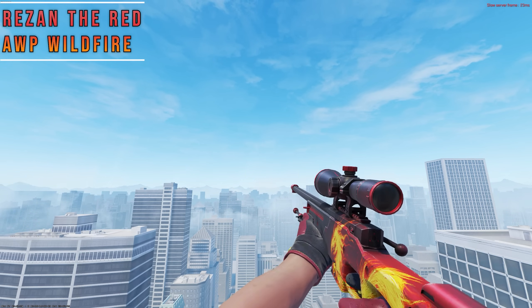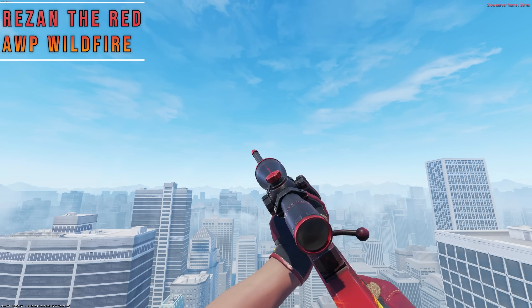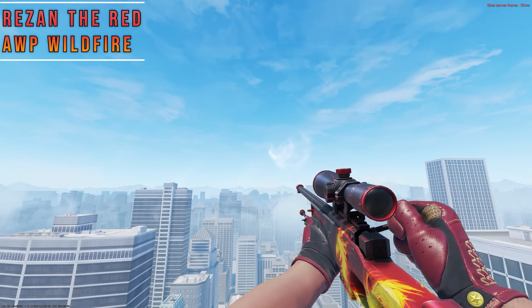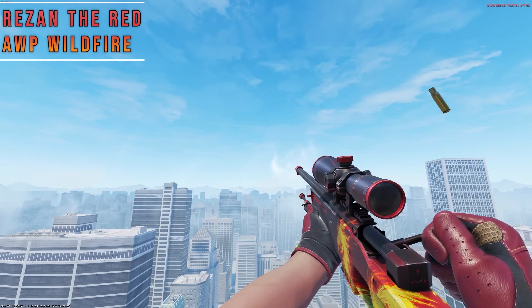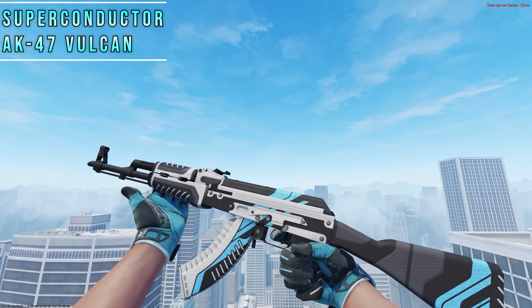Another cheap combo is Resonda Red with the AWP Wildfire. The black inner palms have a great match with the front side of the gun, the in-spec looks great, and even the seam lines match up with the accents on the gun. The absolute best glove-gun combo in the game is Superconductors with the AK Vulcan.